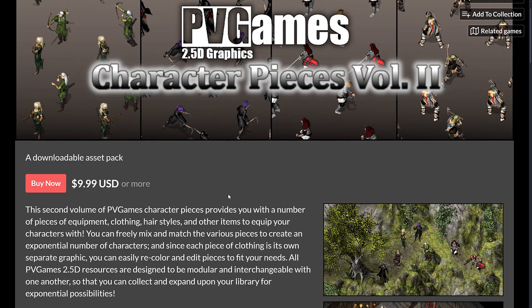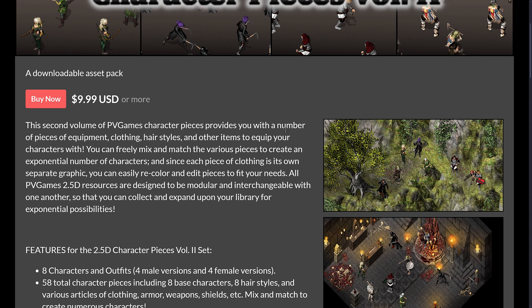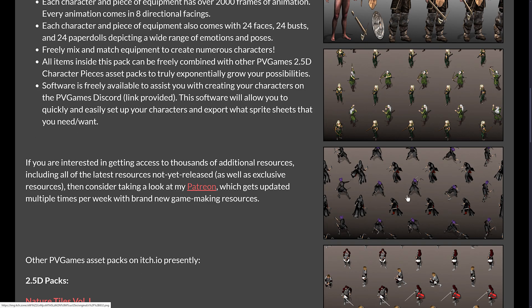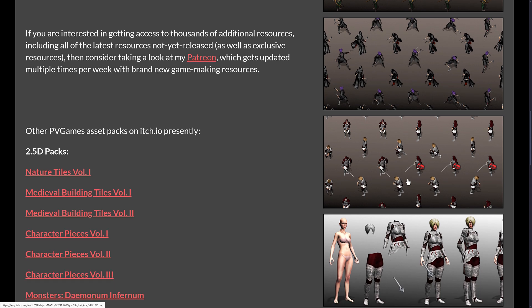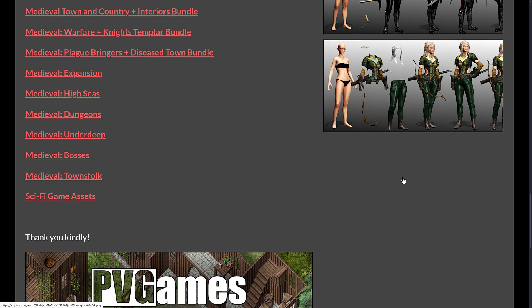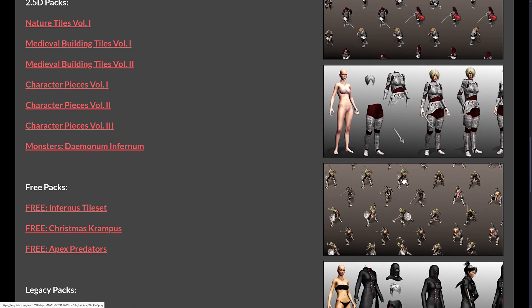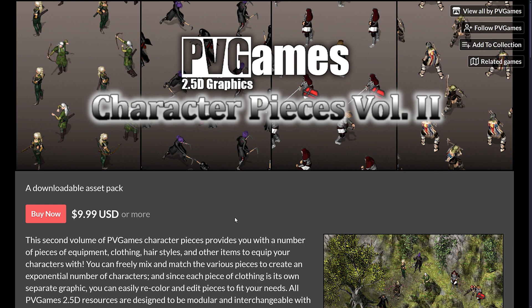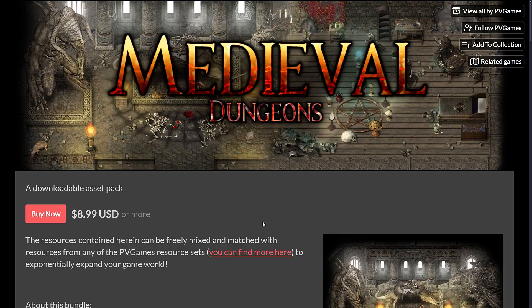You can use these character pieces — so some of the assets you're going to get are characters in various different pieces. You can see they're dressed and then armor you can put over top, with various different weapons you can cycle in. This is how you go about creating that whole Diablo 1, Diablo 2 sprite setup. This is one of the assets included — Character Pieces Volume 2 — there are a number of different ones from the PVG or PV Games group.